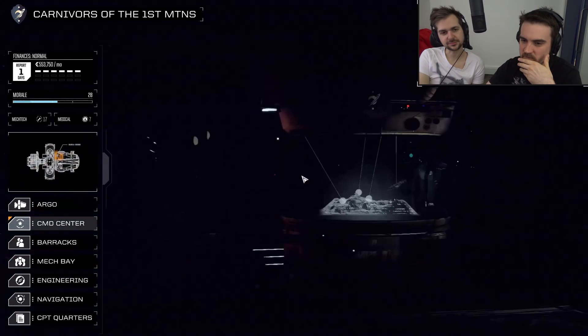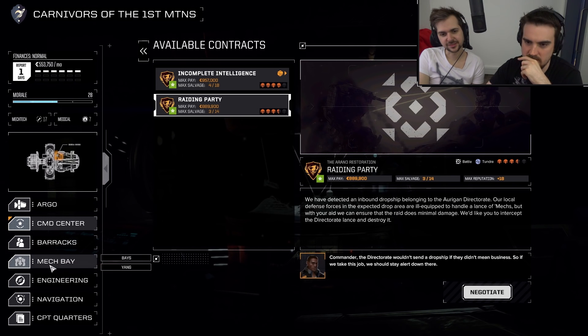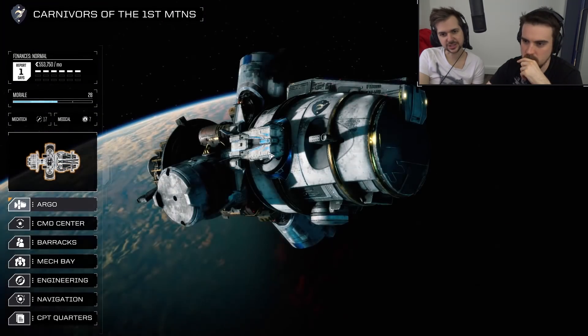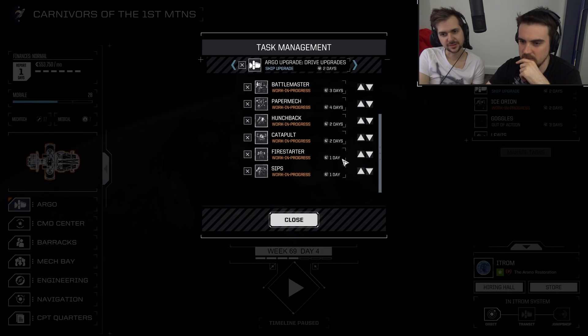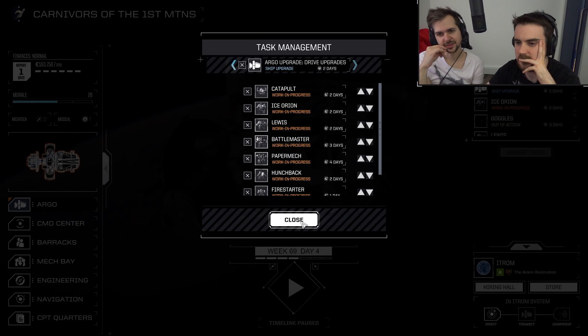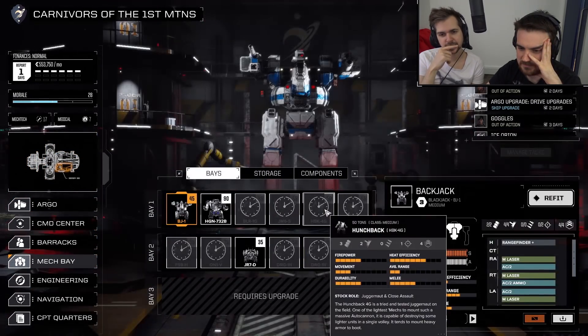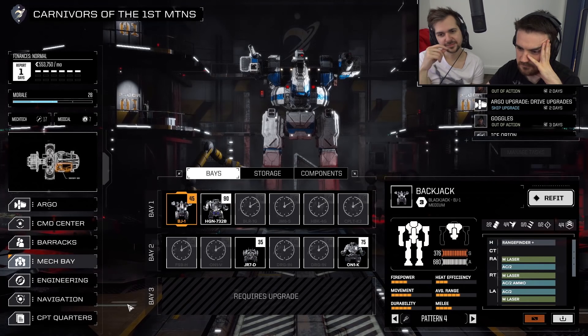So what's our next move? I think we should probably take a time out and do some repairs, or we could do another mission. We can afford it — we need the money. It's a cold map so we could try the catapult. We'll stick it at the top of the queue. It needs about two days of repairs. Actually everything's relatively in good shape — it just needs a little bit of loving. We wait four days and we've got the ice Orion and the catapult. What have we actually got right now available?